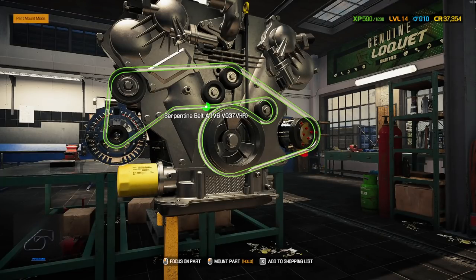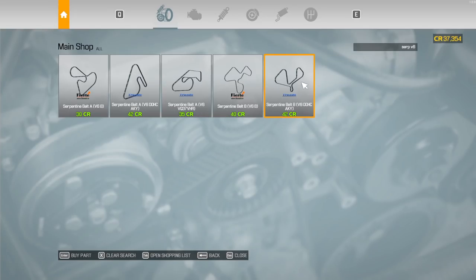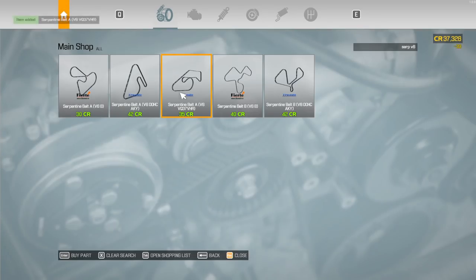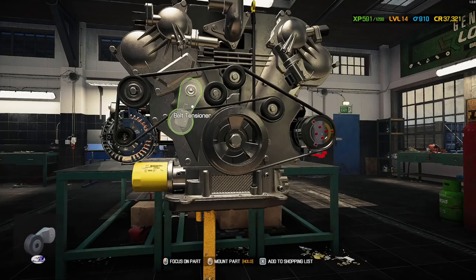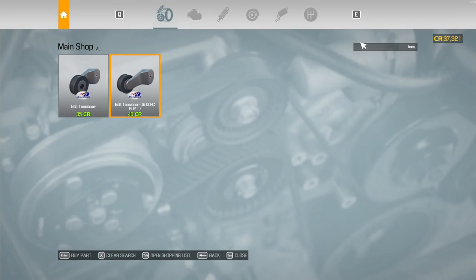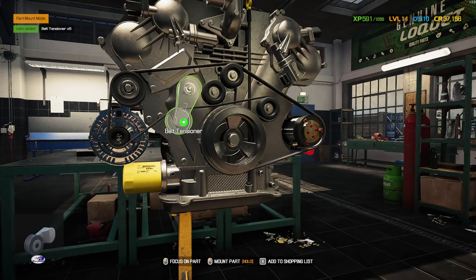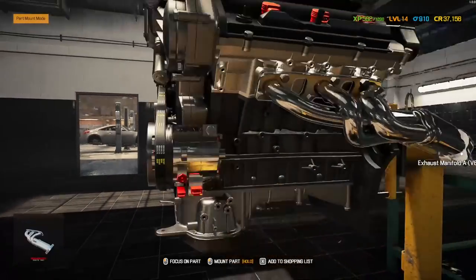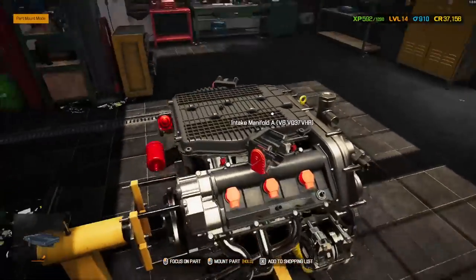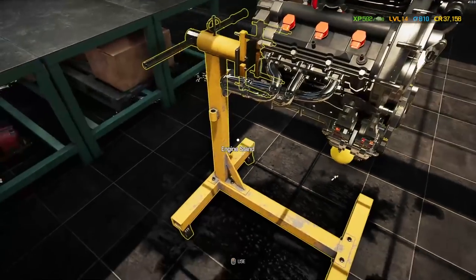I don't think I was able to repair this belt. Serpentine belt V6 — it's the VQ37. Do I have a tensioner? I don't. I'm gonna buy five of these. I'm not to the point yet where I have crazy backstocks of generic parts like rollers, tensioners, and spark plugs, but I am getting there slowly. And there we go guys — there is the finished motor.